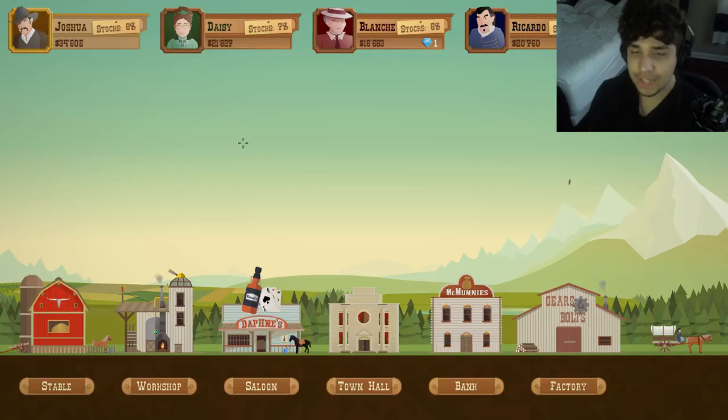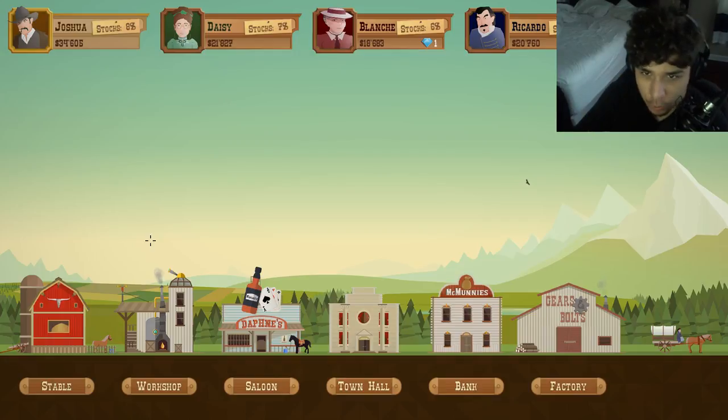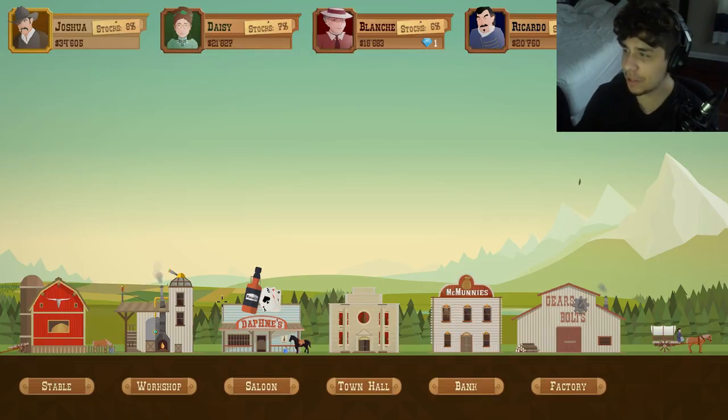What's going on guys, it's Jen and welcome back to Turmoil. So we're back at it, about to mine some good old-fashioned oil — that liquid money, bro. I am ready. Ricardo has more stock than us now. It's a sad day when that guy with a weak mustache is ahead of us.